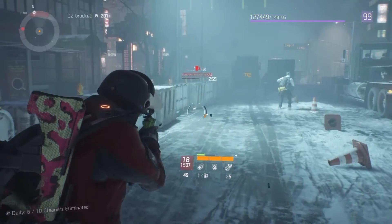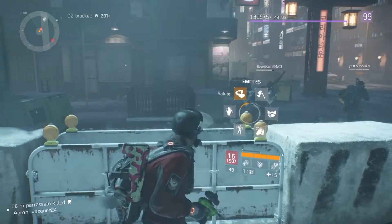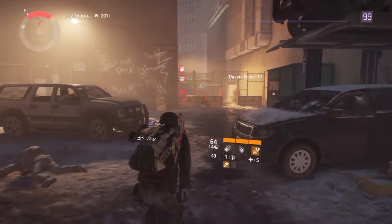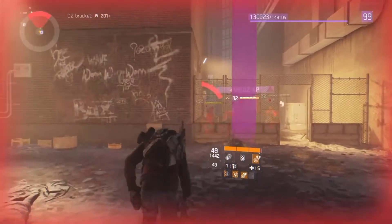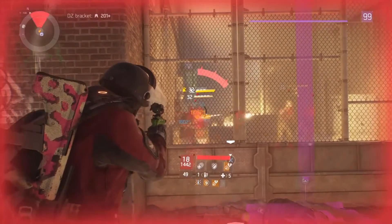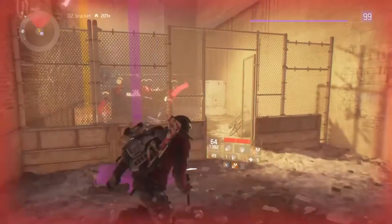And look at this in the Dark Zone — this rogue didn't even stand a chance. I got him with a nice little long range shot. This gun is a beast, and here in the Dark Zone against these level 32s it's the same situation — high 104s, 58s, 54s.